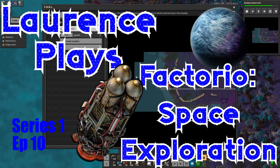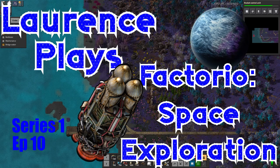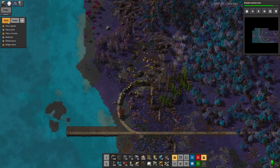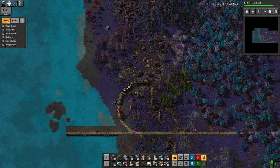Hello everyone and welcome back to LawrencePlaysFactorio Space Exploration. Today I'm doing something a little bit different. I've decided I'm going to do a little bit of live play. So I want to show you the FAL, the fully automatic rail layer, or automated one or the other.